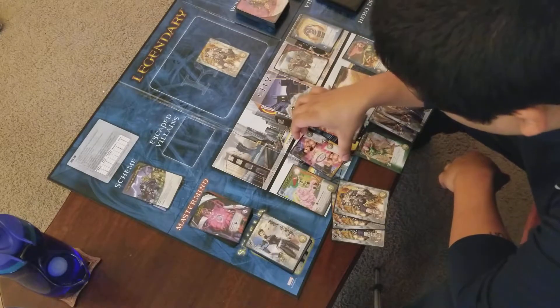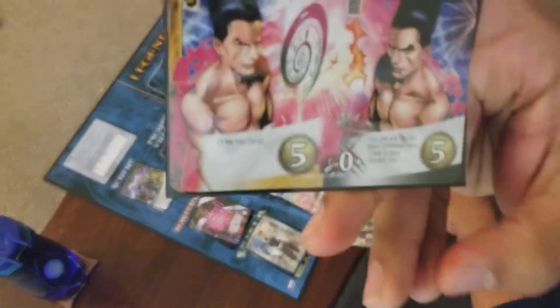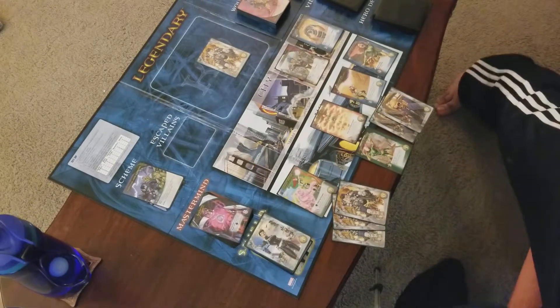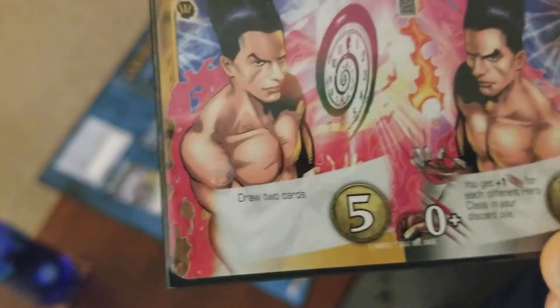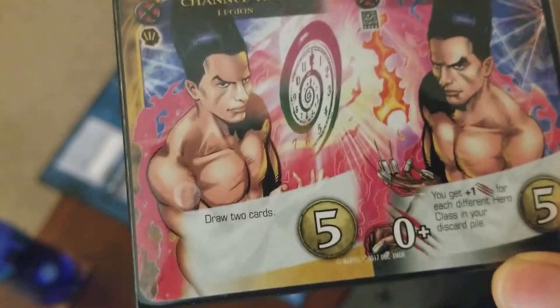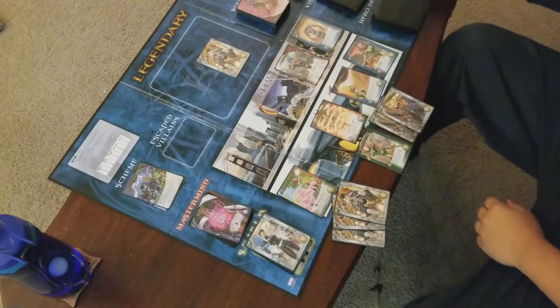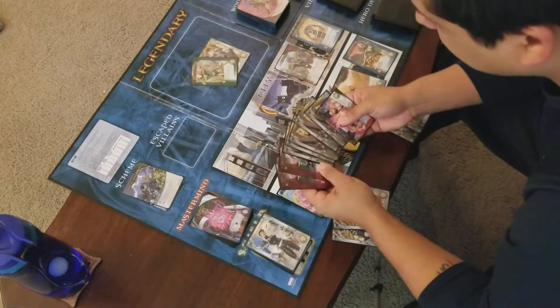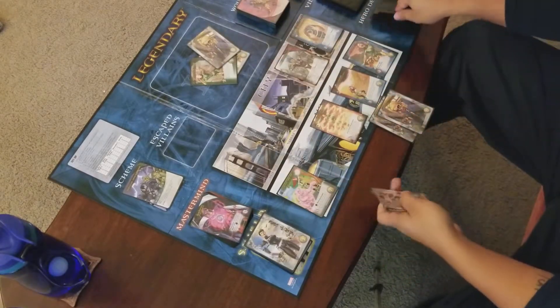I'm gonna go with this double card of Legion. The left-hand side gives me two cards. The right-hand side gets plus one fight for each other class of hero in my discard pile. I'm gonna use my five for that. This gets KO'd, and I can also KO another card from my hand or discard pile, so I'll get rid of one of these S.H.I.E.L.D. agents.